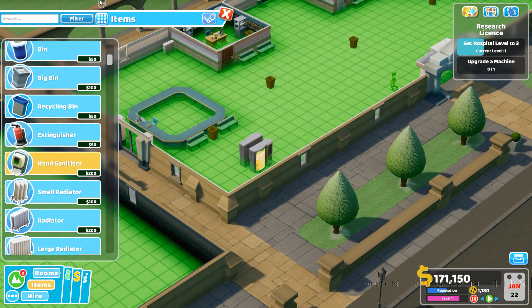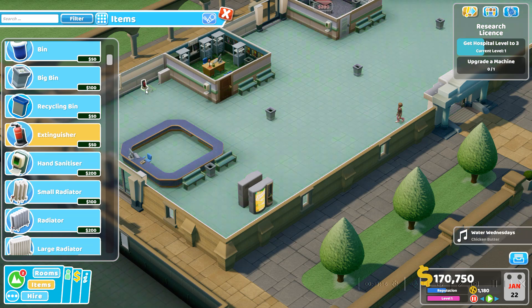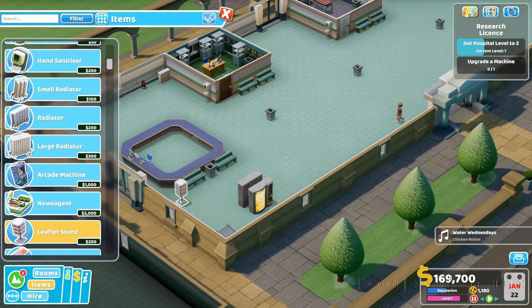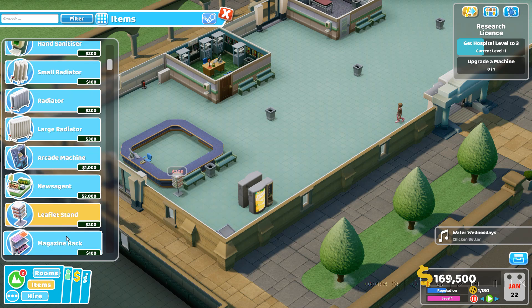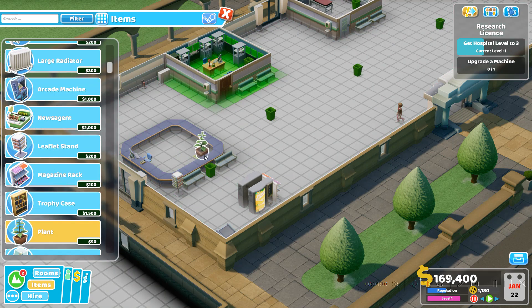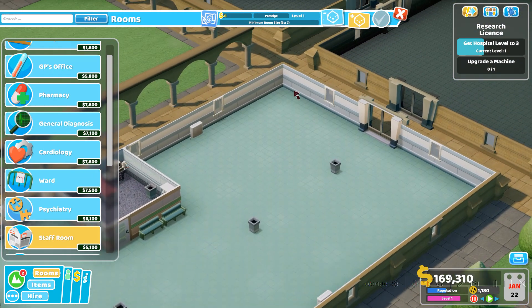In case you've ever watched me play this game — I'm not too good at it. An arcade machine for entertainment, a leaf fit stand for entertainment, a magazine rack for entertainment, and a plant in the room so they don't get bored. Finally, we need a staff room and a toilet.